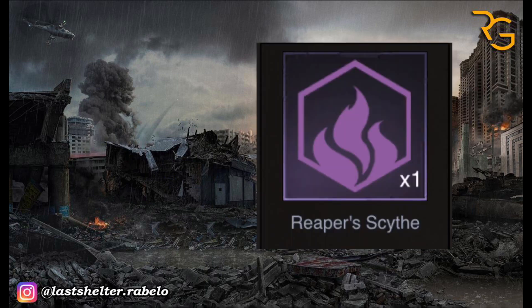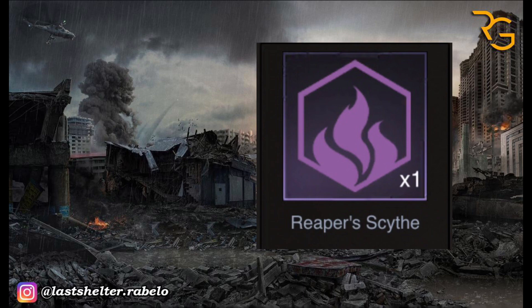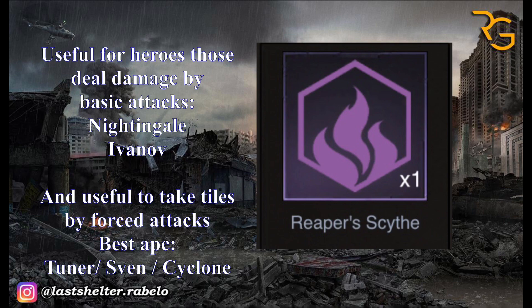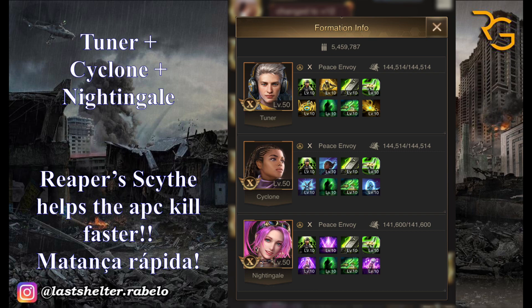The next Flex ability is Reaper's Sight. After each normal attack made by the heroes squad, the enemy squad with the lowest true power will take 80% more damage. Reaper's Sight is not top tier, but it's useful for heroes that deal damage by basic attacks — good for Thunder and Cyclone. It's a little useful for Cyclone and Thunder when you place them with Nightingale in the same APC formation to kill faster.